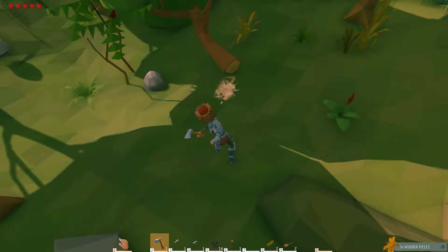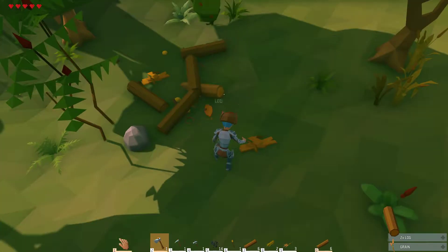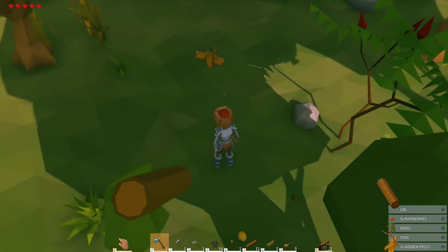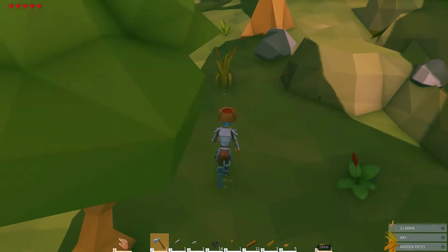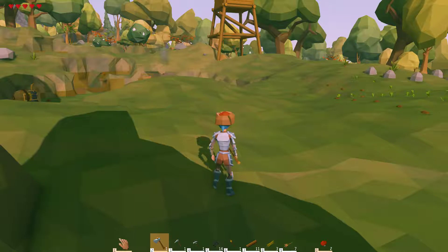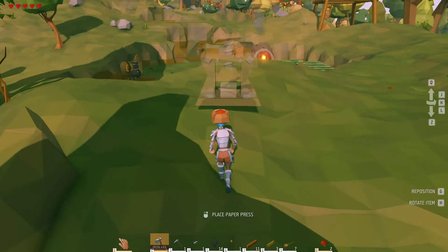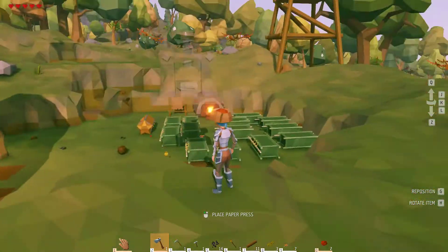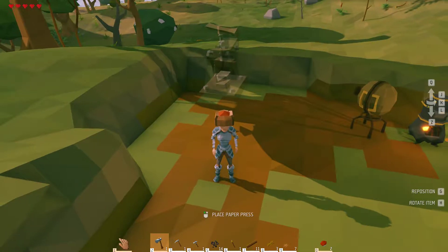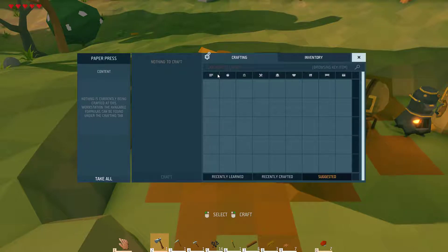After he gets done building, he'll be a genius at how to build things, so then we'll make him build a kitchen - that'll be the next thing. I have no idea what a printing press will do - let's see. I plan on putting all this stuff in rooms, but it's just going to take too long to get everything built, so right now we're going to build everything down here and eventually we'll have rooms for it all.